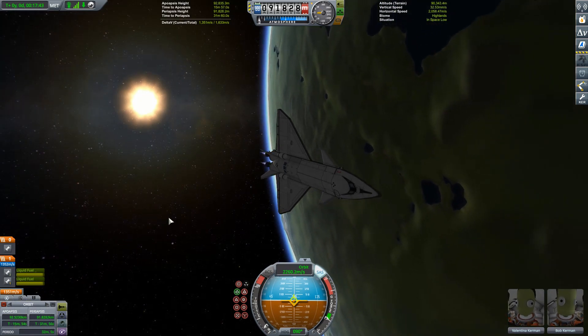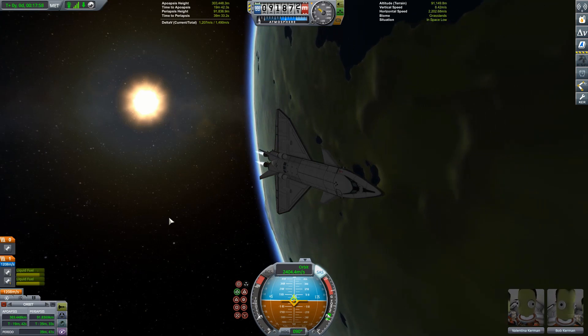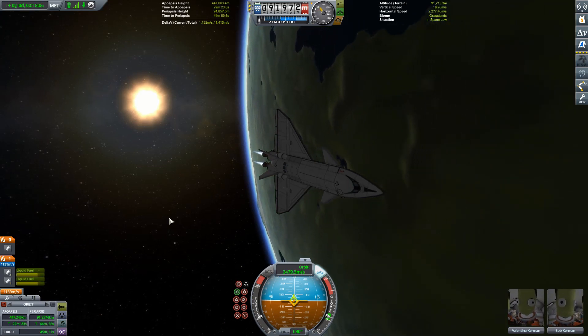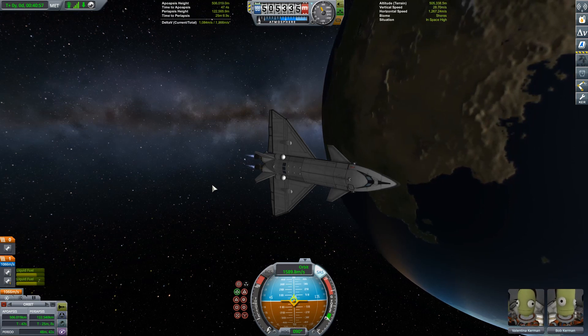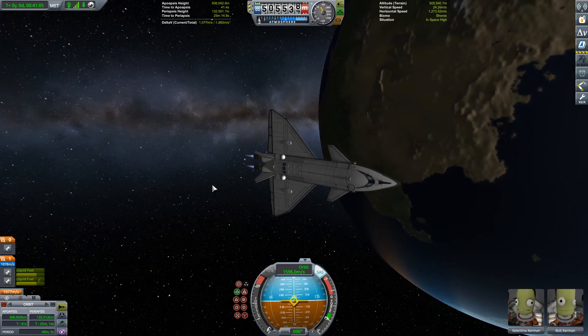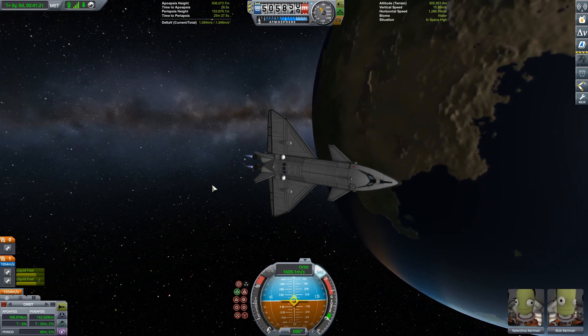Once our kerbals are in low Kerbin orbit, just like in the last mission, we raise our altitude up to about 500 kilometres and then circularise. Whilst last time this manoeuvre was all about performing an orbital rendezvous, this time our cargo is going to go off and do its own thing, so we want to give it as much energy as is possible from the fuel tanks of the shuttle.